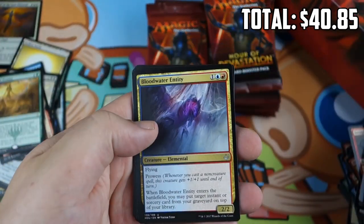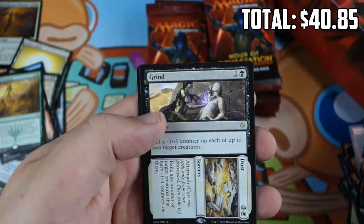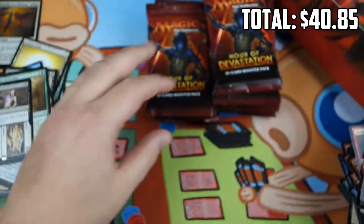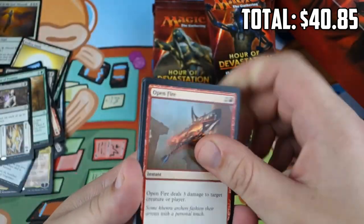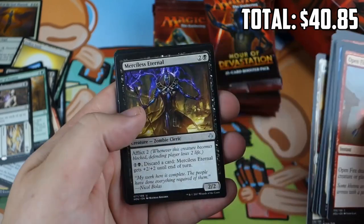Next pack: Bloodwater Entity, Nissa's Defeat, Doom Diviner, and Grind to Dust — not bad. Another cat token. I think the Aftermath cards from Hour of Devastation are definitely better than Amonkhet's, but we'll have to see if that's enough to really make them constructed playable at all.